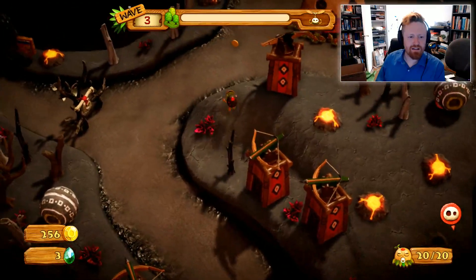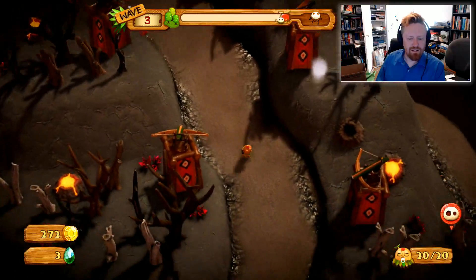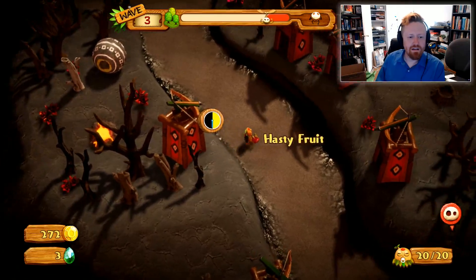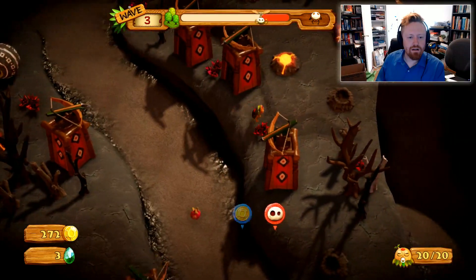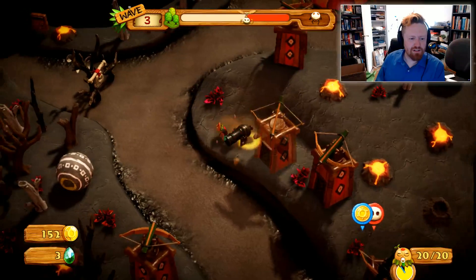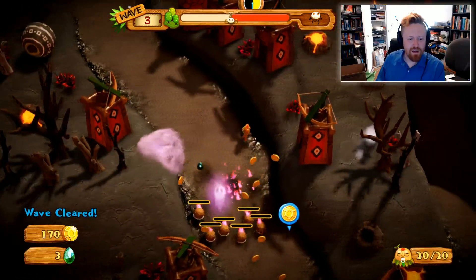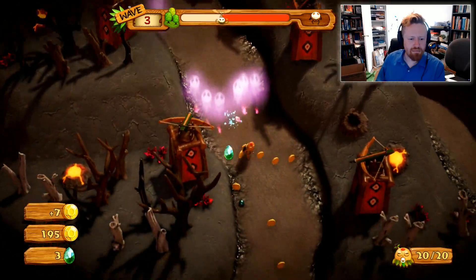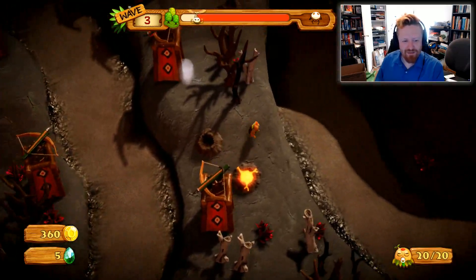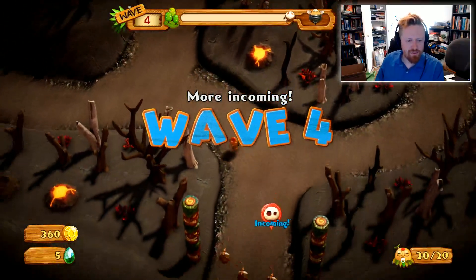These guys are very small and tightly packed - these are the guys you want to use cannons against. The best place for me to put a cannon is right here because it's very close to the road. I left a fruit in the middle of the path and apparently that did something - it destroyed some enemies. I haven't quite figured out how fruits work yet. The helicopters are coming from this direction so I'm going to put an anti-air tower right there.